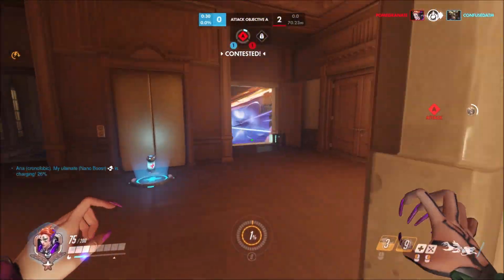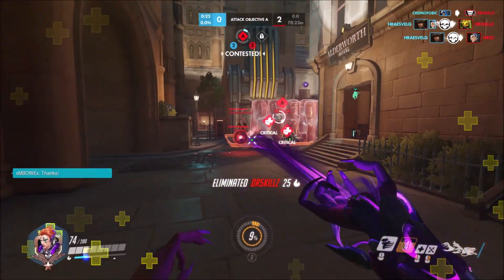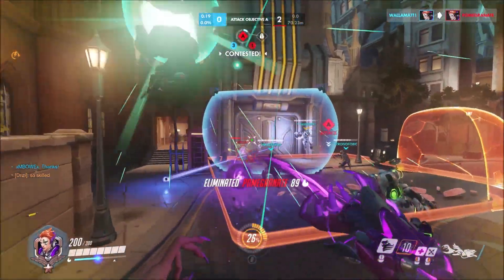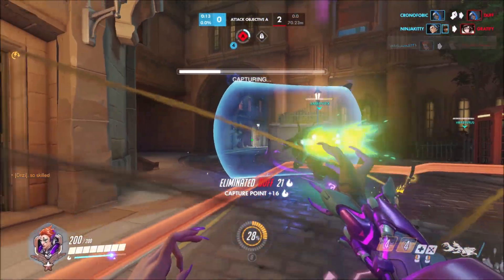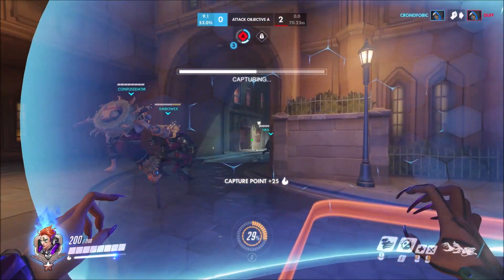Now I'm going to disengage and reposition because the Orisa saw me. The enemy Moira leaves because she can see that if they don't get on the point they're going to lose it. At this point she is blocked by her own Mei wall, and we manage to clean up both the Mei and the Moira. Then I avoid the grenade from the Ana and I was really just trying to stall.